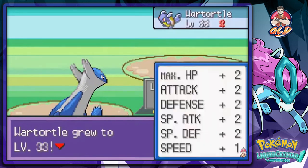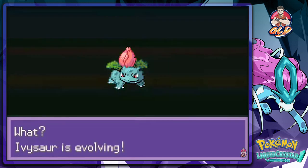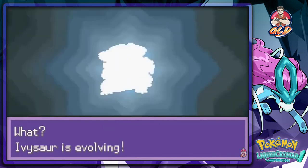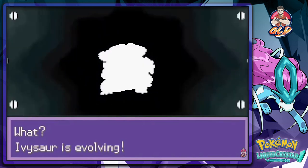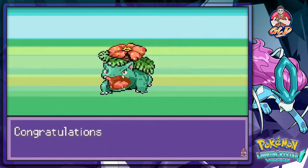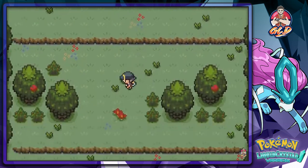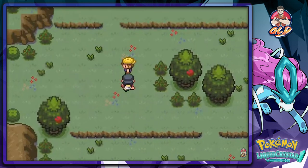We defeated Jimmy and in the process Ivysaur is now evolving — this is good, very very good. Welcome back to the team as Venusaur! Look at this majestic Ivysaur — now Venusaur. Let's continue on our adventure.